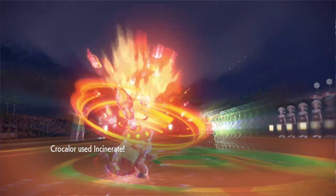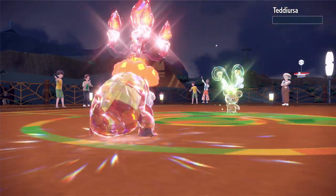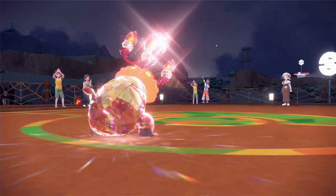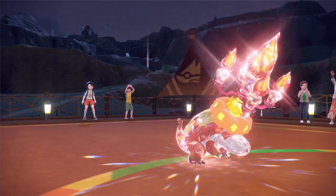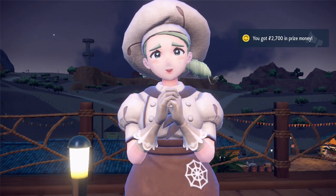I always choose the fire starter when I do my first playthrough of a new Pokemon game. By the time I reached Katie, I had already evolved my Fuecoco into a Crocalor, and at level 16 I was able to make easy work of this gym leader, soloing the entire team with Crocalor.